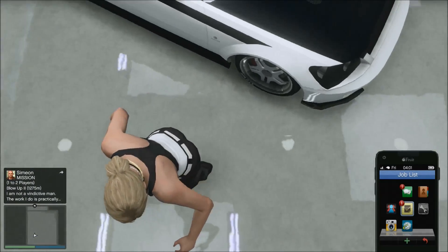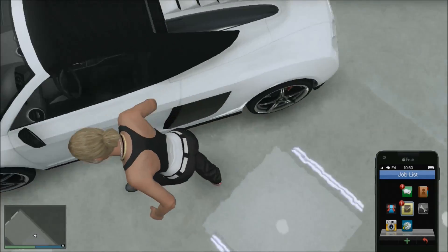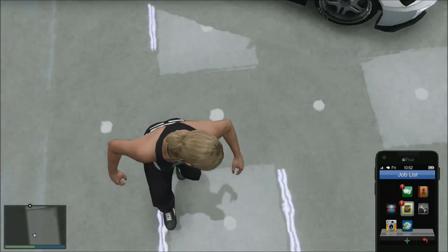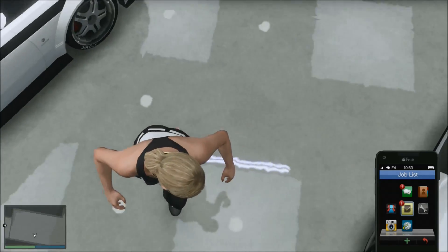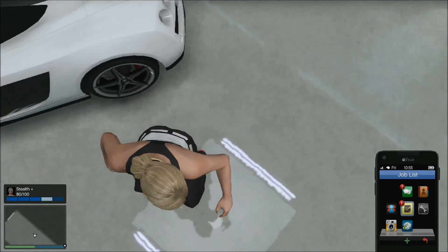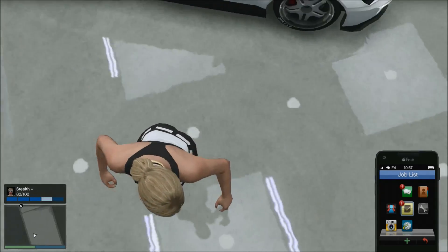It ends up being about 14 minutes real time for your stealth to go up a whole bar — for it to actually show up there on screen. So wrap your wire around your controller and then go do something for a little bit. It's about 14 minutes per bar, so that's gonna end up being about an hour, a little bit more than an hour, to get your stealth all the way up if it's at zero.